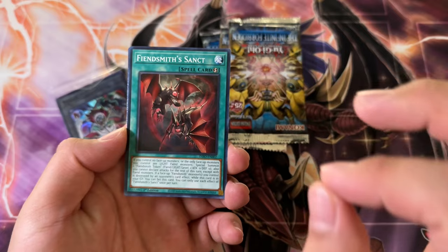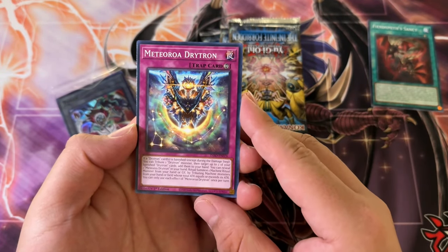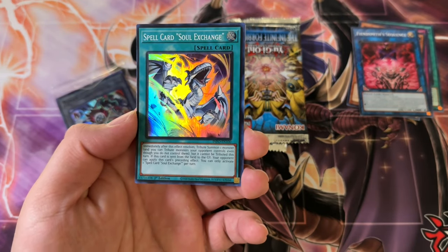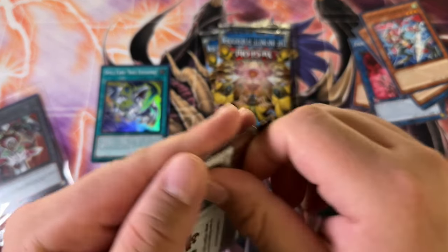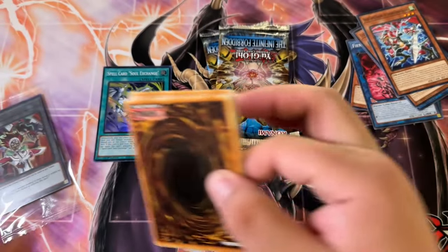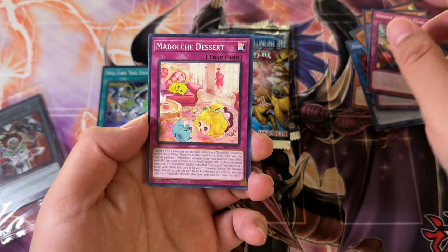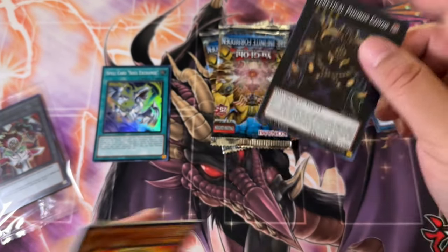I haven't opened up any blisters — very hard to find in my area. So we got Fiendsmith Saint Meteoria, Drytron Metatonia, Fiendsmith Sequence, and then a super rare spell card Soul Exchange. Not the best pull there. The other card, Monster Reborn, has actually seen some buyouts — it's akin to Called by the Grave but doesn't work exactly like it. Service Puppet Play, Dolce Dessert, and then Heretical Phobos Kobos — the Chad. I love that name.